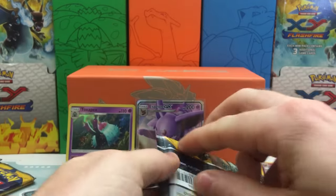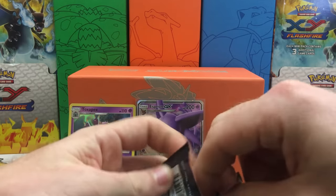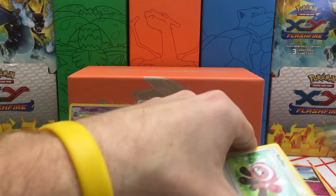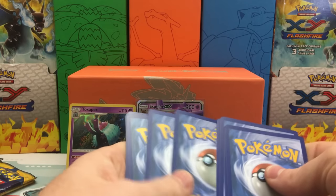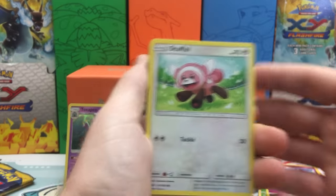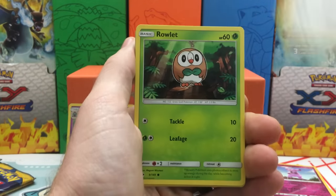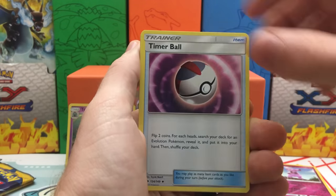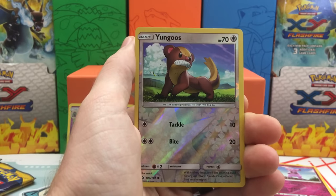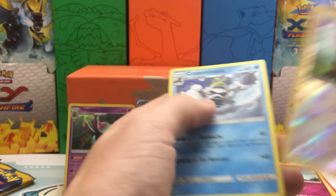Moving on to the Decidueye pack card — would love to pull the Decidueye GX, definitely love that card. We have a Stufful, Litten, Torkoal, Yungoose, Roulette, Grass Energy, Timer Ball, Pelipper, Ultra Ball. The Reverse Holo is a Yungoose — so two Yungoose in one pack — and a Crabominable regular rare.